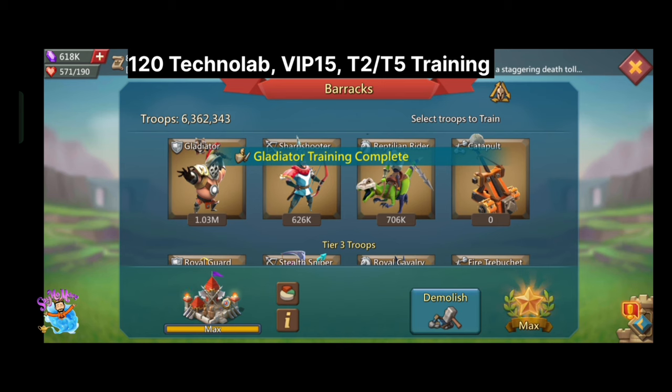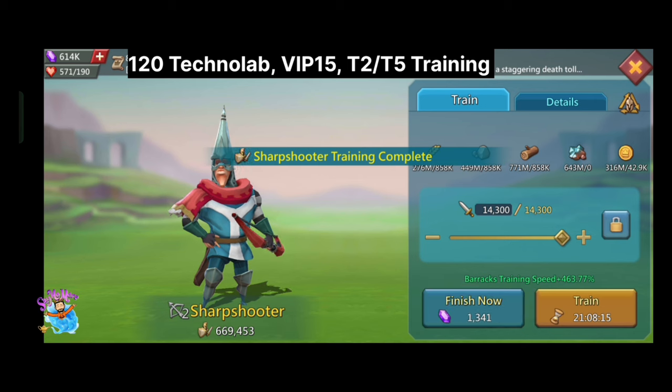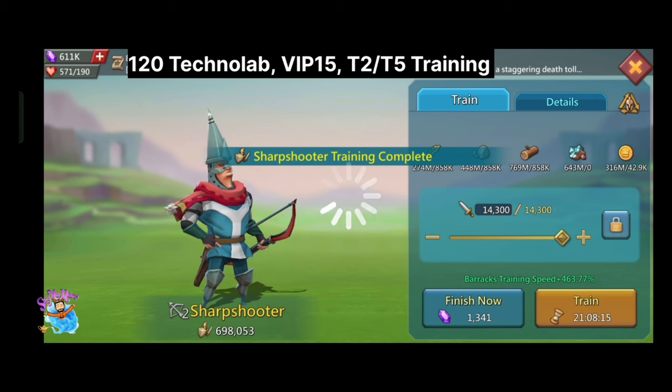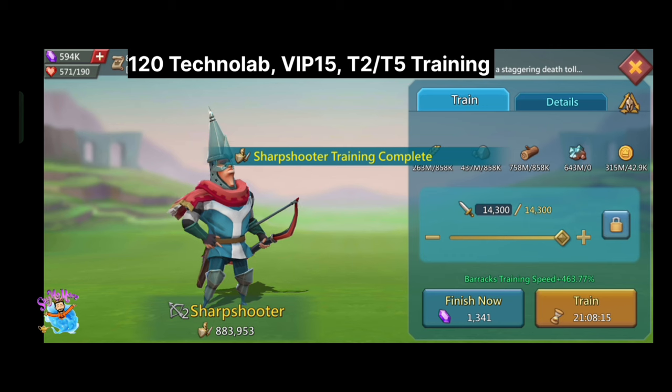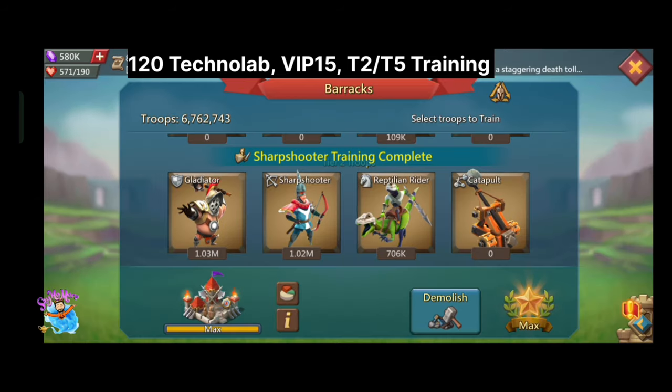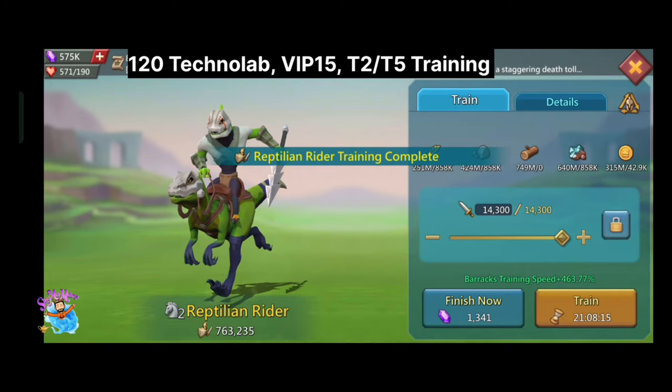After increasing might from technolabs, turquoise, and VIP points, I still have 600k gems. So I train some t2 and t5 to increase my might a little more. I used around 400k gems and trained 3.5 million troops — a mix of t5 and t2, mostly t2 but also 200k t5. T5 needs a lot of work because you have to make luminous gear, which requires lunite, and lunite can only be obtained from special events. Overall, my might increased to 767 million.